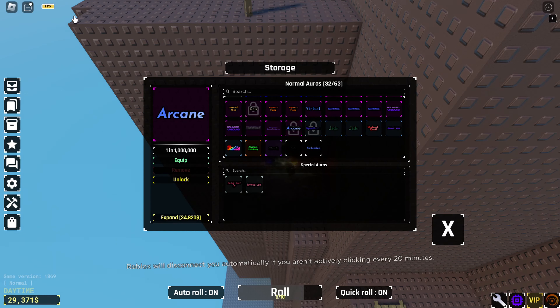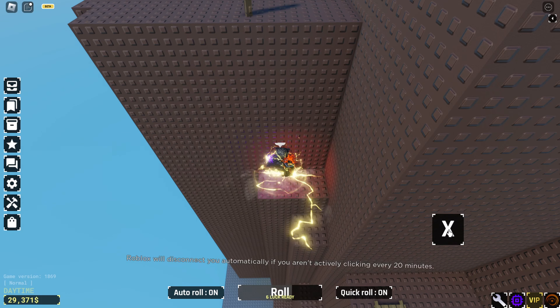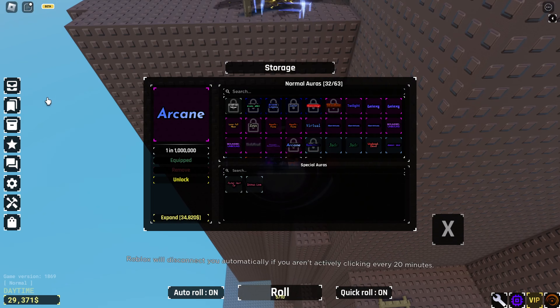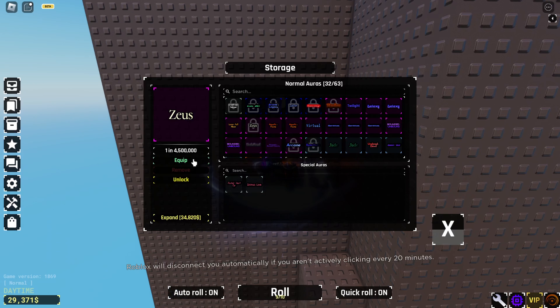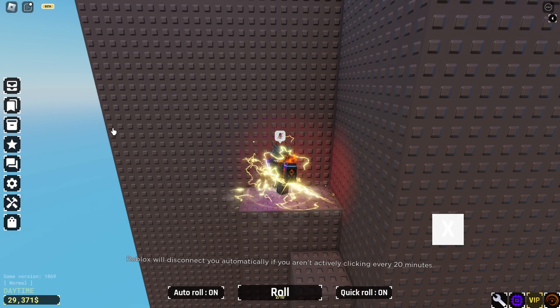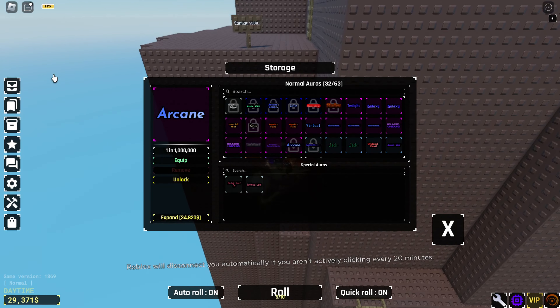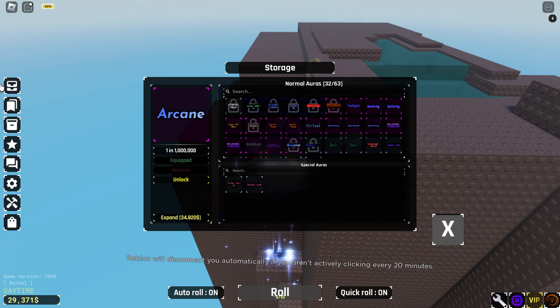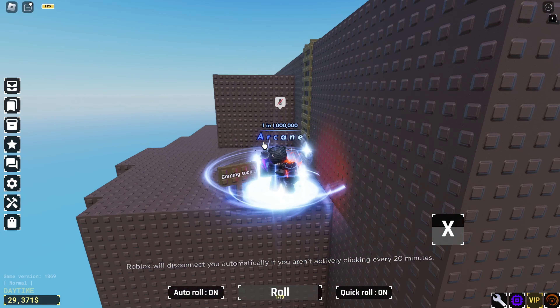To get on top of the mountain you'll need to use the Zeus ability, and once it's almost done you use Arcane. Oops — well, I failed, let's try again. That's why the cooldown makes it pretty hard, but once you get it you'll be just fine. Boom boom, just like that — and you got on top.